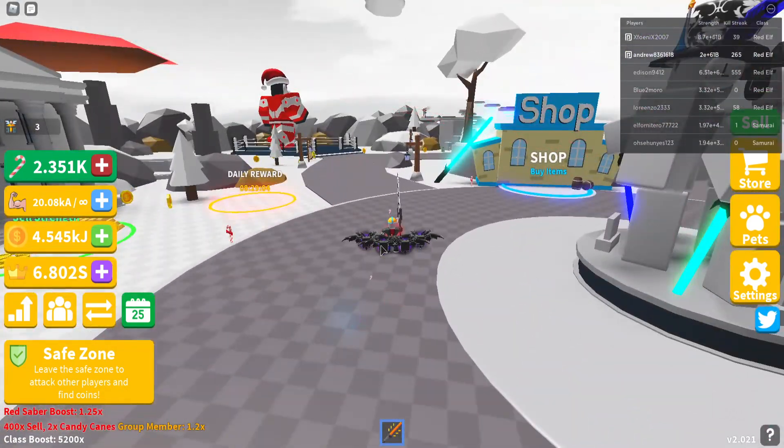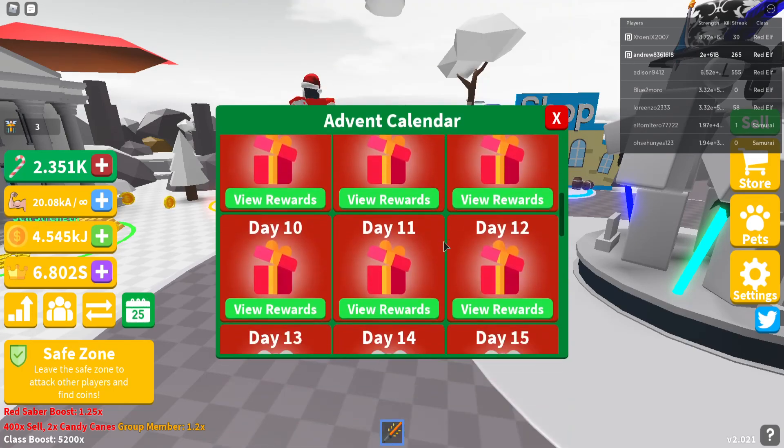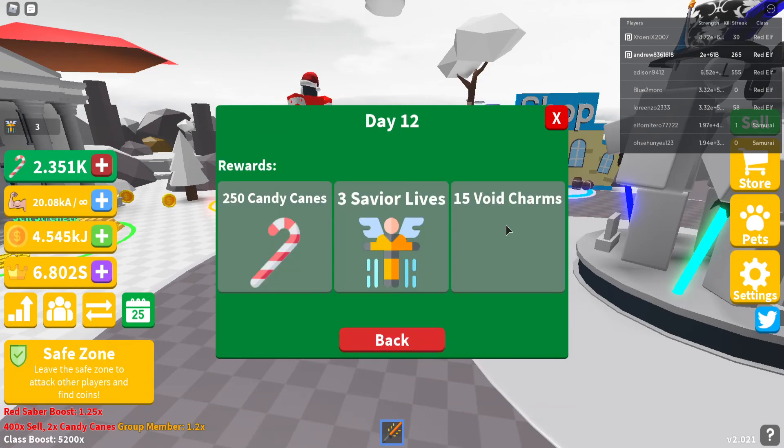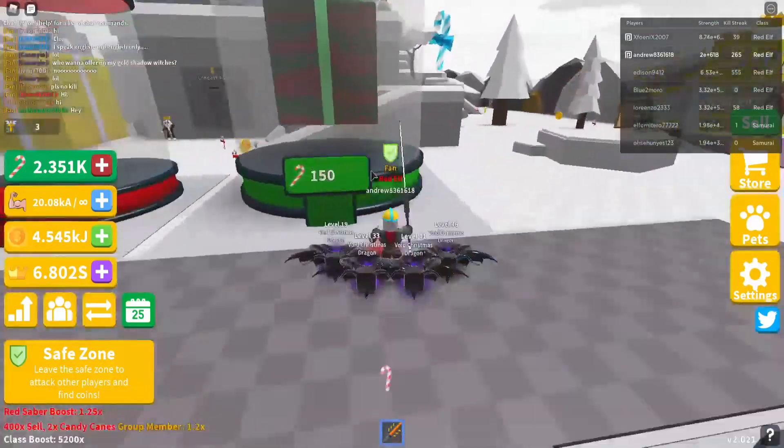Let me quickly check the update notes. As I said, North Pole Arena is in there. The Advent calendar for today was pretty good — it was saber lies, which I have now: 15 void charms and 250 candy canes. The void charms are especially good for players that don't have a lot of pets who just want to get lucky.